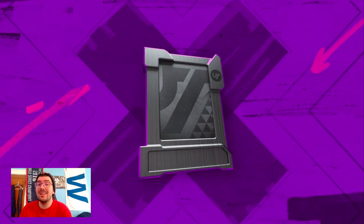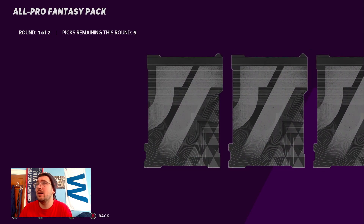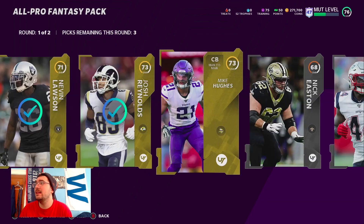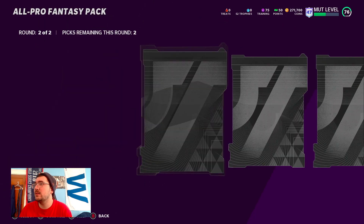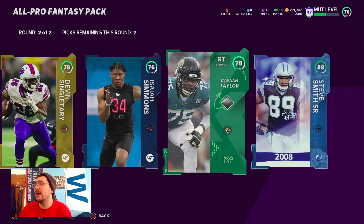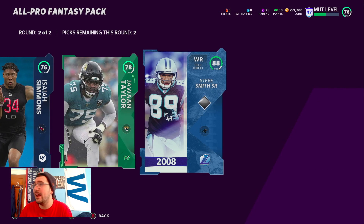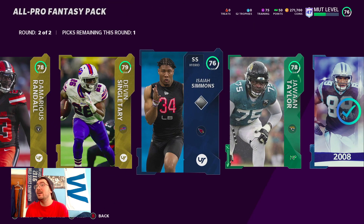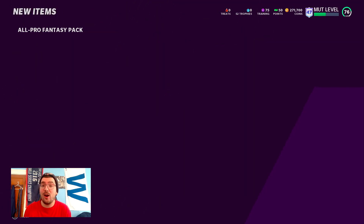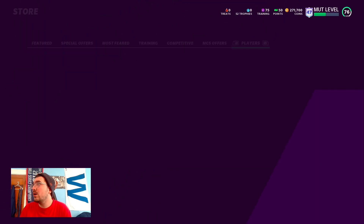Moving on to our next 10 packs. In the first 10 there was just nothing special — a lot of break-evens — but these are all-pro fantasies, supposedly the best pack in the game. What is going on? 88 Steve Smith — I skipped over it but there wasn't a big flash. We'll take an 88 though, that's good, that's all we really wanted at this point. Starting off kind of crazy with an 88 in the first pack!